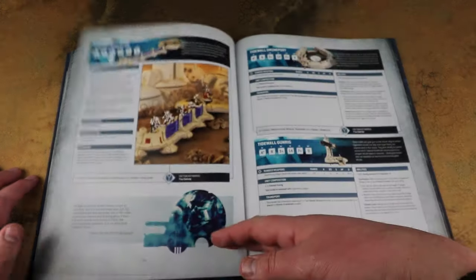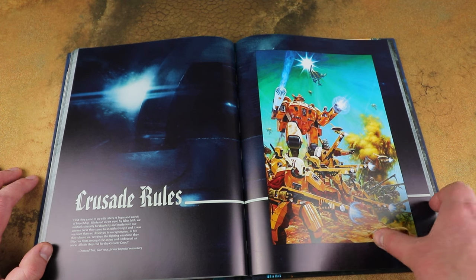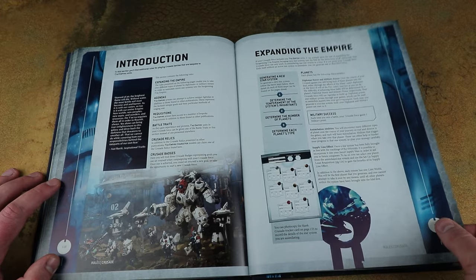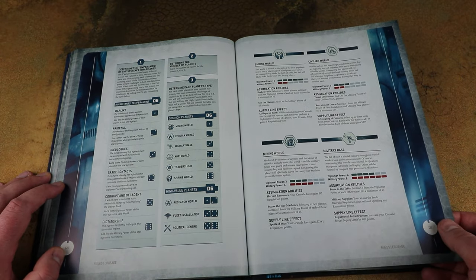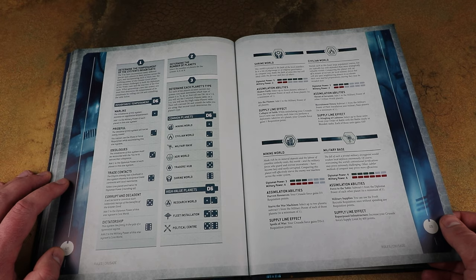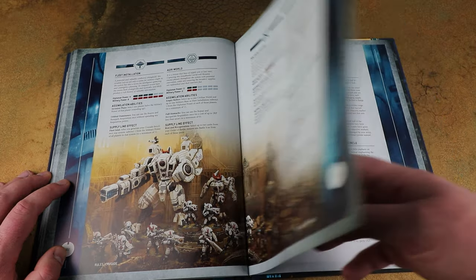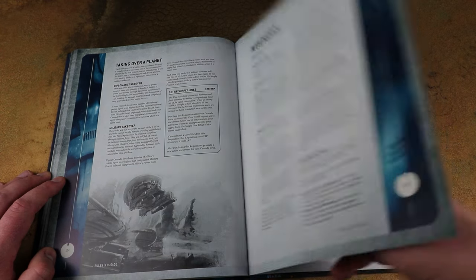Minimal changes overall - most of what was hoped for with the index, and a lot of 10th edition codexes have been similar to their indexes. Then finally there's the Crusade section. In the previous Tau codex Crusade was about building up a network of planets and colonising them for bonuses - it looks similar here. There are quite a few pages dedicated to Crusade and I'm really looking forward to getting into this section - we might follow up with a Crusade video in the future.